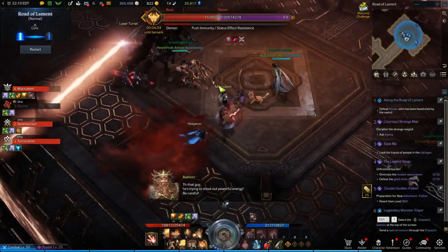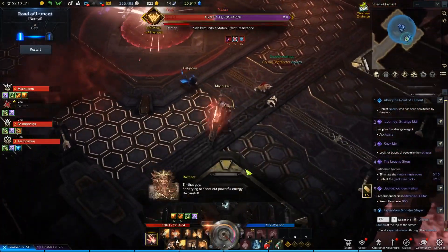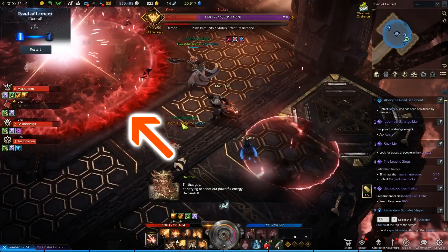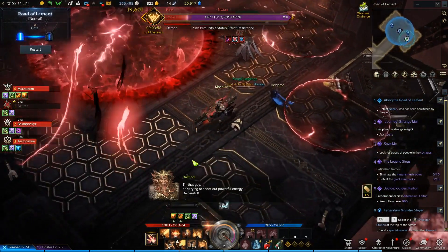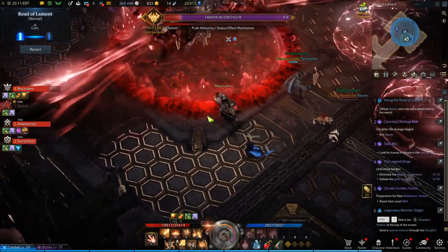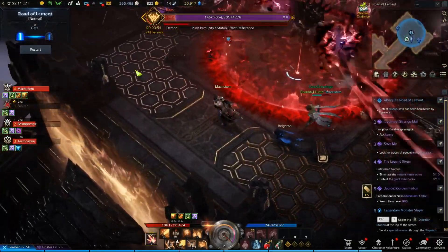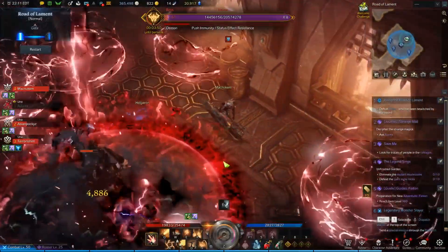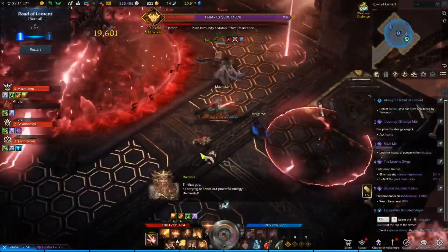At 8 and 4 HP bars, N'Zan will teleport to the center of the room and create a blood pool directly around him while the rest of the room is safe. Alternatively, he can also fill the entire room with blood and the safe area will be right around the boss. In all the runs that I've done, I've never seen him fill the entire room with blood, so expect the first outcome.